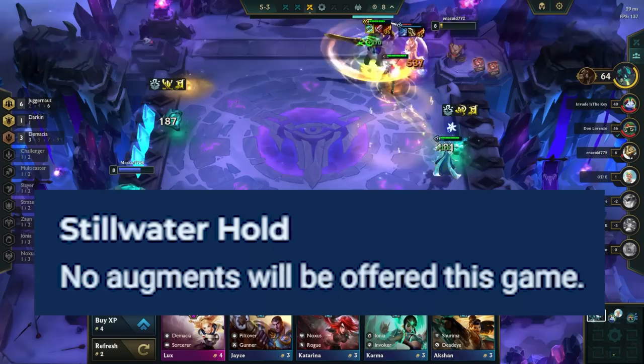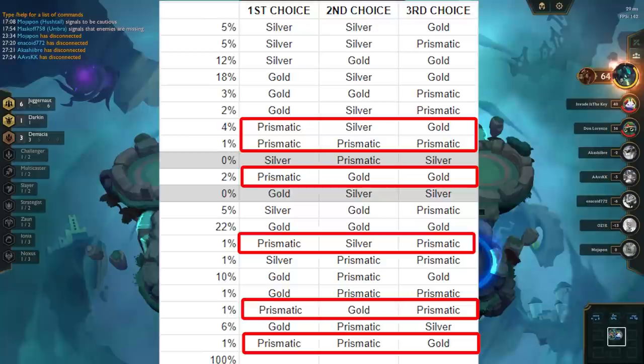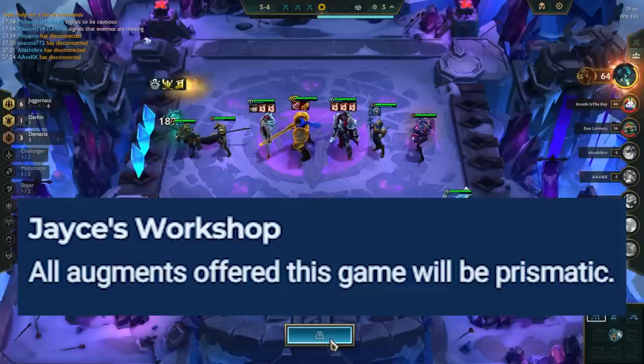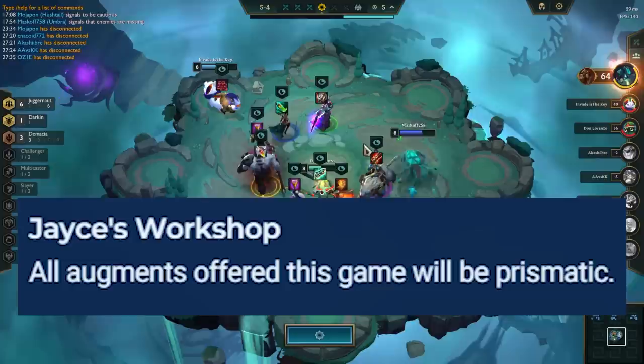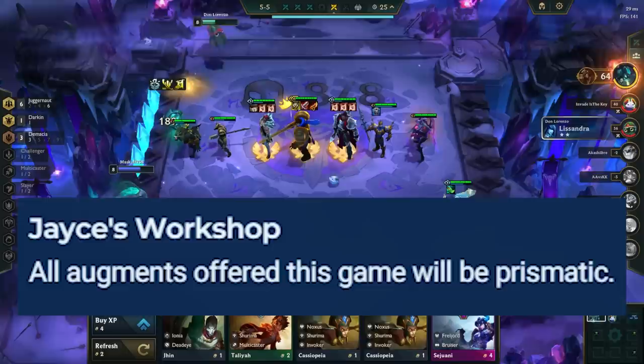The University makes the first augment prismatic. Looking at the augment distribution, the options are as if the first augment was naturally picked, meaning these are the viable options for the second and third augments. In Jayce's Workshop, all augments are prismatic. This provides high variance, as the gap between getting good and bad prismatic augments is huge. You should reroll to chase the best ones, especially if you are behind, but leave a decent augment as an option so you don't get completely screwed over. This portal is good to pick if you are against higher ranked players, as the high variance might be on your side.